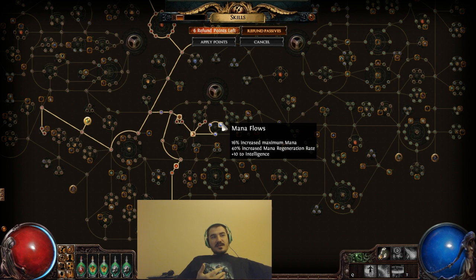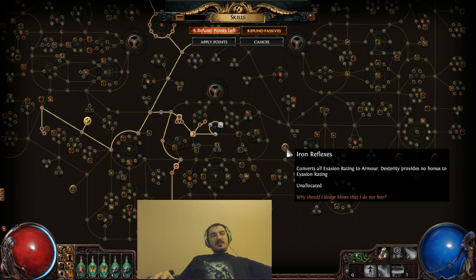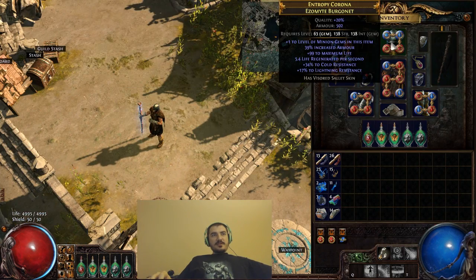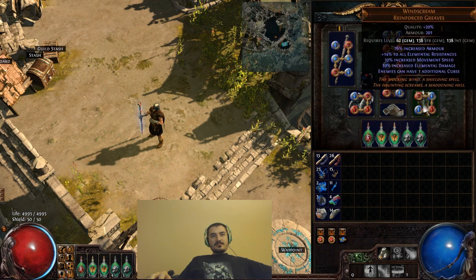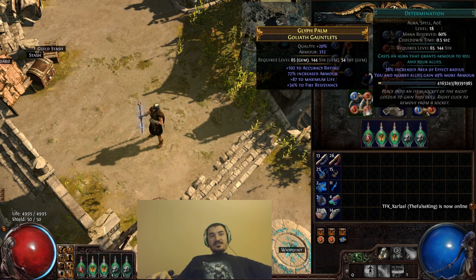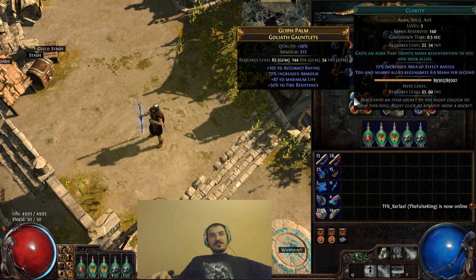With the Duelist mana nodes, it reserves less mana and I have a bigger mana pool, so the auras are more manageable. The drawback is that I kind of run out of points. It became apparent that using Grace and going Iron Reflex was an okay option but would just take way too many levels. What was suggested to me by Houchep was to drop Grace and just use Determination, because for the longest time I wasn't even using the Grace Aura while I was Iron Reflex.